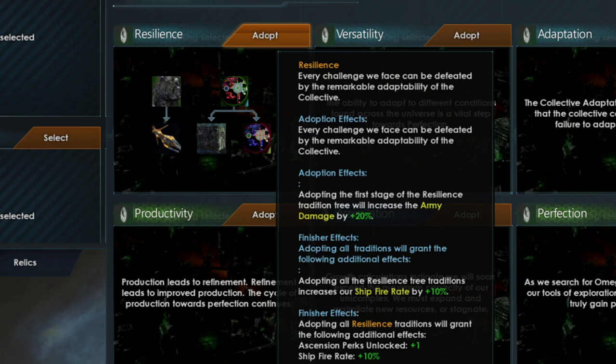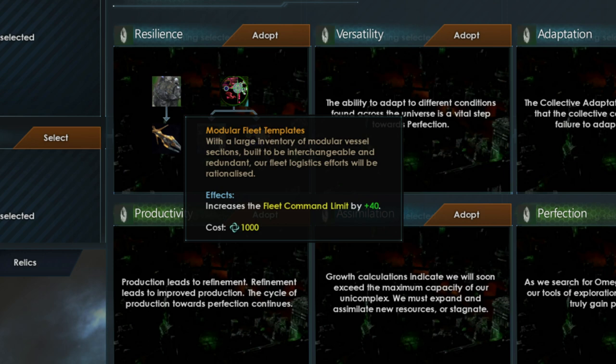The Resilience Tree deals with overcoming challenges you will face as the collective. When you first adopt this tree, your army damage will be increased by 20%. Finishing this tree unlocks a new ascension perk and increases your ship fire rate by 10%. The first option is the Modular Fleet Template, which increases the fleet command limit by 40. Note that this does not mean 40 more ships, as Borg ships cost more than one point per ship.